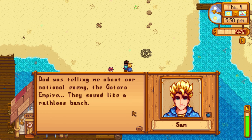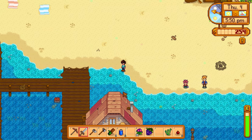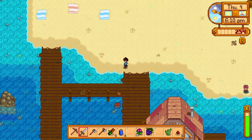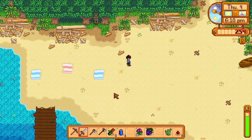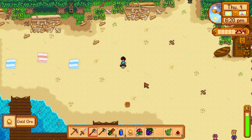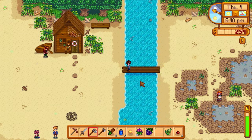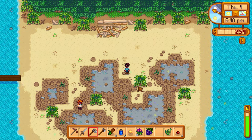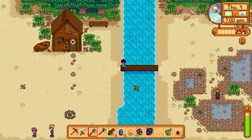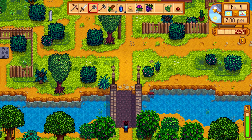Sam mentions their national enemy - the Gotoro Empire. 'They sound like a ruthless bunch.' Let's go around and see if we can find the purple shorts for the rest of the day. Oh hey, there's Willie! We don't have our fishing rod so we can't go fishing either. I'm not seeing any purple shorts. Worms! Found some worm tiles - and there it is, gold ore! I literally just came to the beach with my hoe and found gold - don't mind if I do!